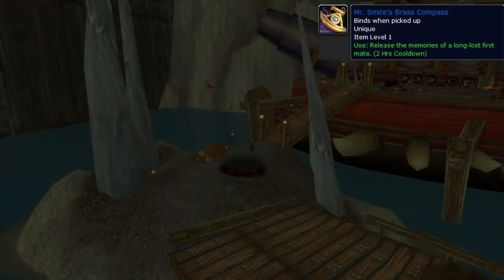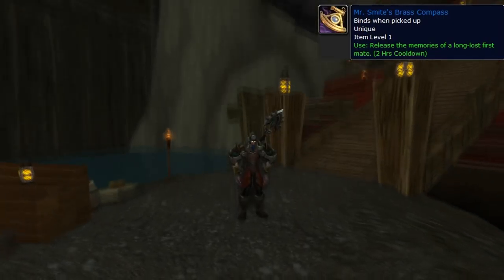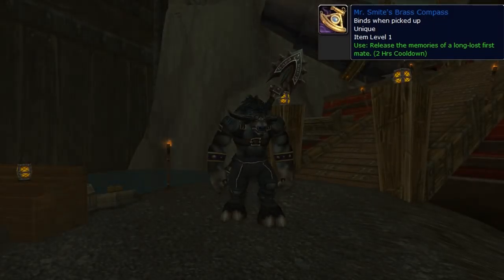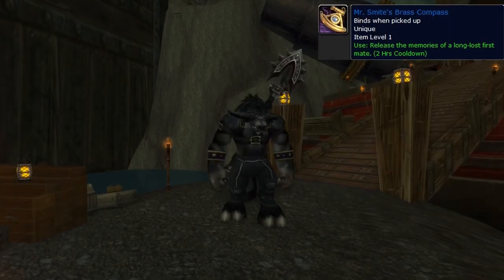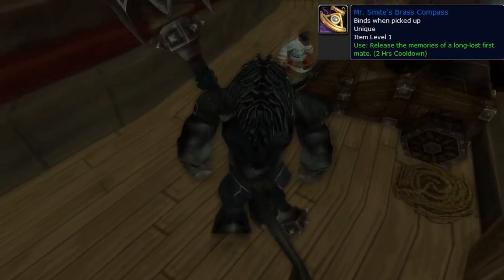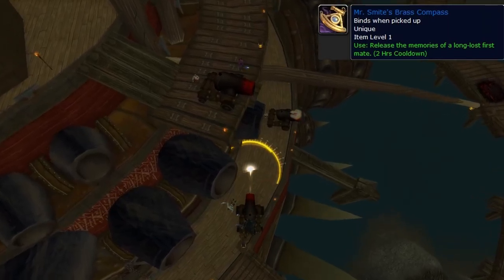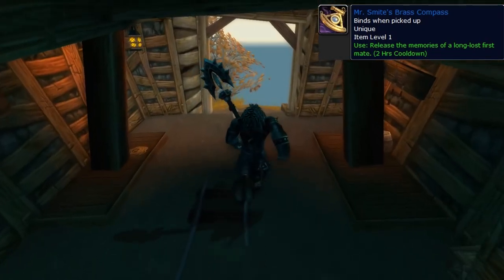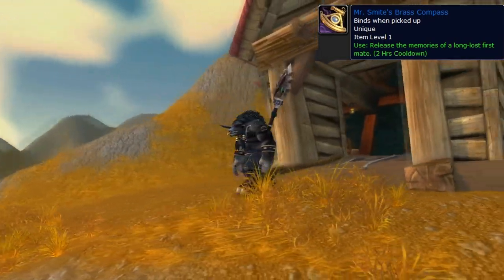There only seemed like one place fitting to demonstrate Mr. Smite's Brass Compass, as it says 'release the memories of a long-lost first mate.' This brings back memories — as an old vanilla player, that really brings back memories from Wrath and before the changes. Makes me wonder what Mr. Smite would think of being replaced and left out of the new Deadmines. Apparently he's not too happy about it — he's pissed! He's manning the cannon! Finally, Mr. Smite is free — released from his Deadmines hell. For all these years of being killed by us players, he can finally breathe the fresh air.